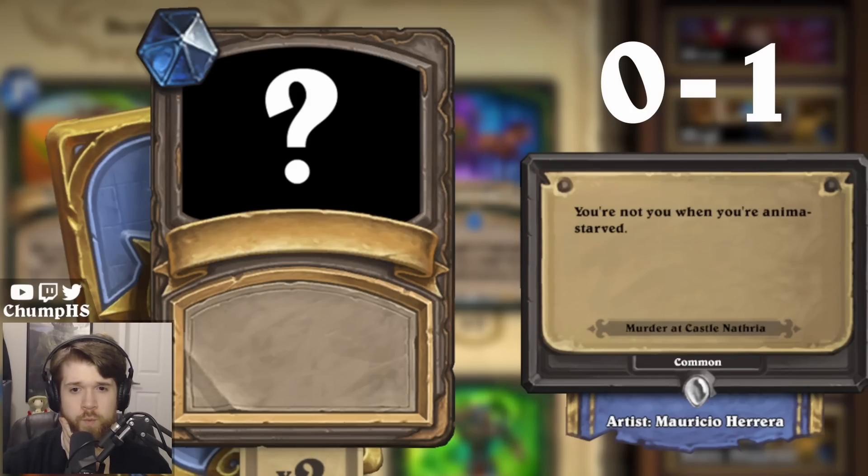'You're not you when you're anima starved.' This could be Anima Extractor for Warrior, this could be Sin-fueled Golem, it could really be anything with Infuse, right? Surely Sire Denathrius has something a little bit more elaborate than this. I probably just want to lock in Anima Extractor since it says 'anima' right there in the flavor text.